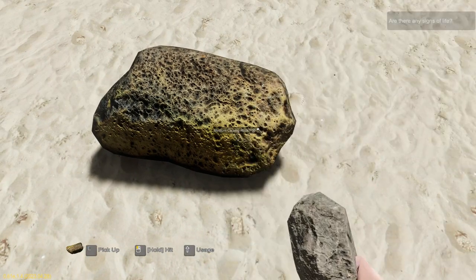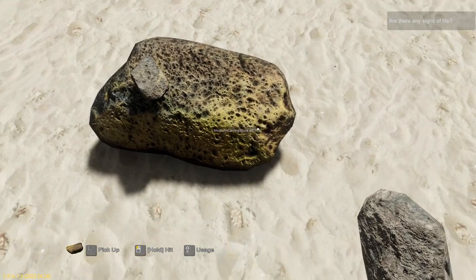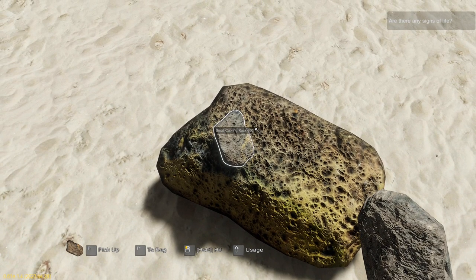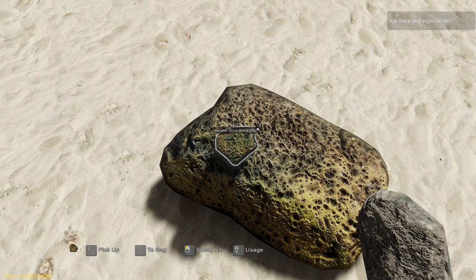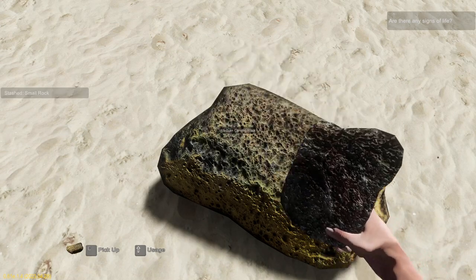Leave that on the ground for a minute, give this another couple of hits. You can also hit this with your hammer, but your hammer will wear out — may as well just use a rock. So now I've got a hammer stone shard again. We'll whack that a couple more times and that breaks down to an axe stone shard.